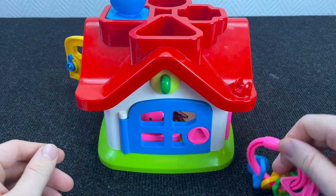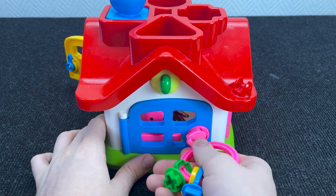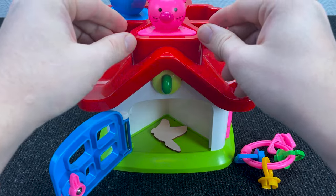OK, let's check what we have behind the blue door. Take this key. Right. And open the door. Open it. And what we have inside? Who is it? It's a pink mouse. Right. Put it on the roof.